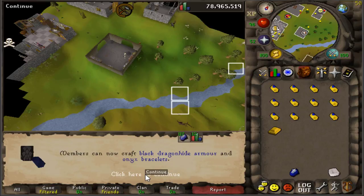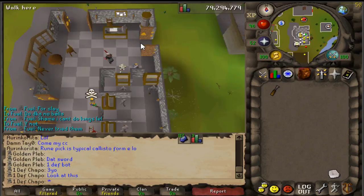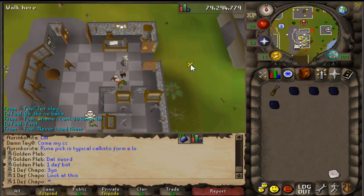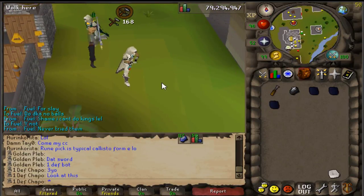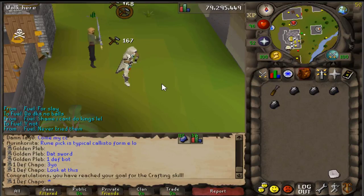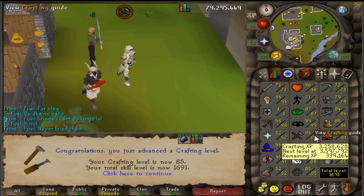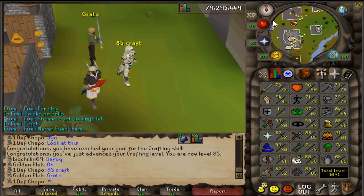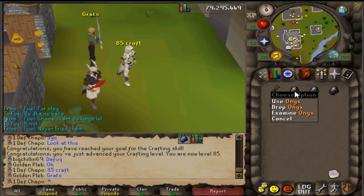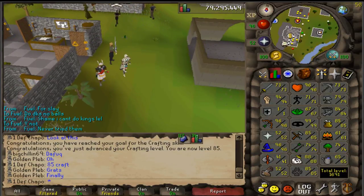You're looking at around a 4 mil total loss to get from 60 to 85 crafting, and I got that done in about two or three days. I want to apologize for how rough this guide turned out — it's my first guide ever. Hopefully you guys found some use from it. This method is honestly great and I would recommend it. Good luck, peace.